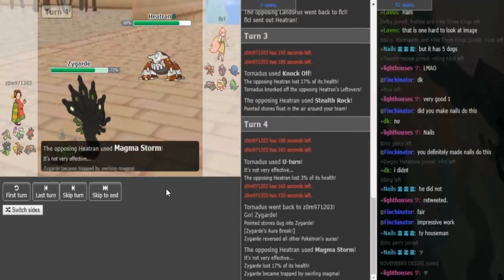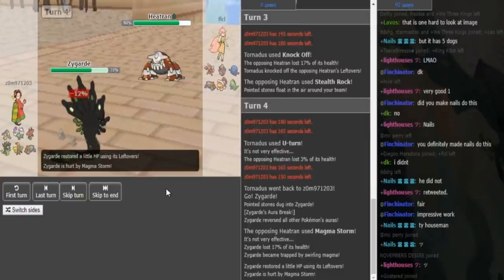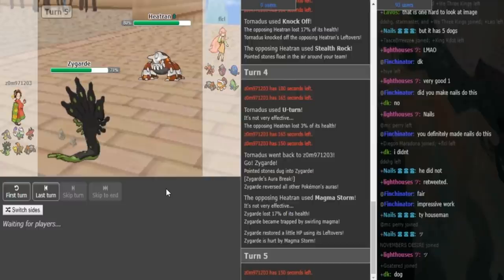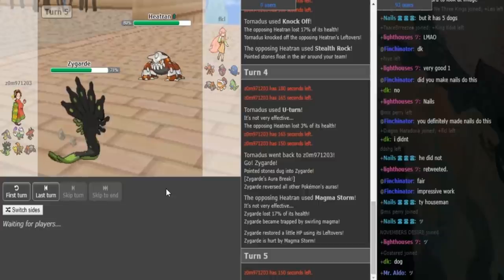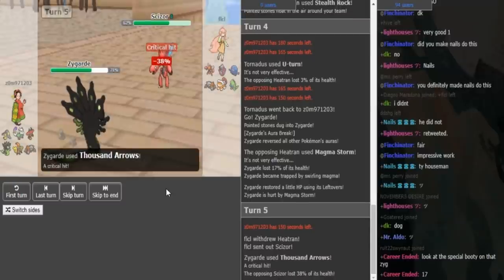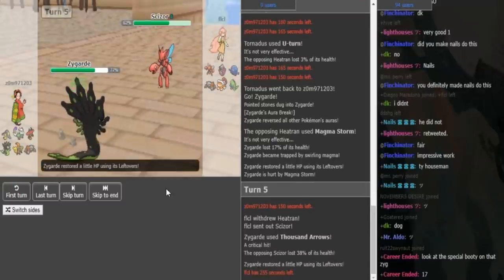He does just Magma for 17%, so Zygarde is going to take some secondary effect from Magma Storm. So now FLCL might just go back into Landress, because he doesn't want his other Zygarde checks like Scizor or Tangross to get paralyzed. Zomok is most likely just going to click Thousand Arrows to get some Leftovers back on his Zygarde, because he's trapped in from Magma Storm, which means he could not double there.